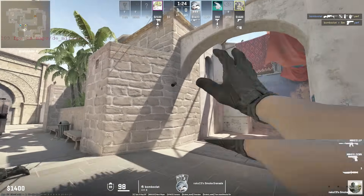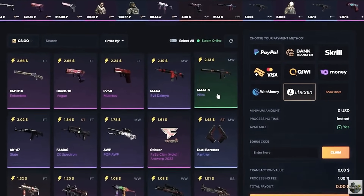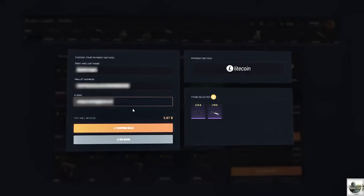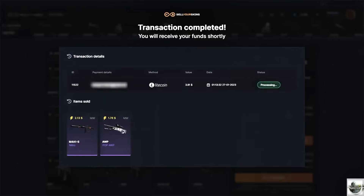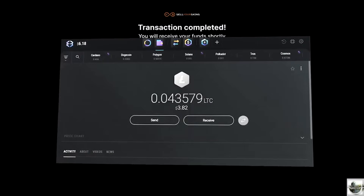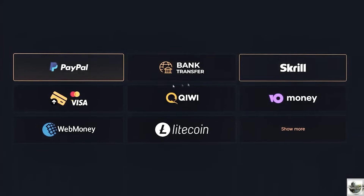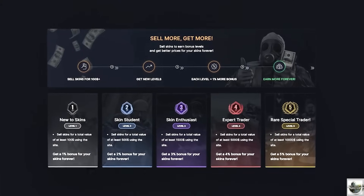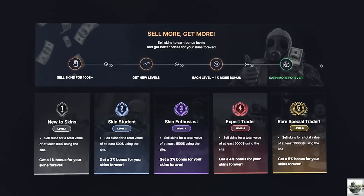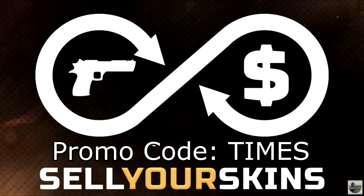This might even help you spot out legit hackers in the future. After a word from this video's sponsor: if you're looking for a quick way to sell your skins safely, head over to sellyourskins.com. Selling your skins is pretty much instant with an average time of five minutes to receive your funds. They can send money via PayPal, bank, and crypto. There's also a bonus system — the more you sell, the better deals you get permanently. Use the link in the description and use my code 'times' to get an extra bonus today.